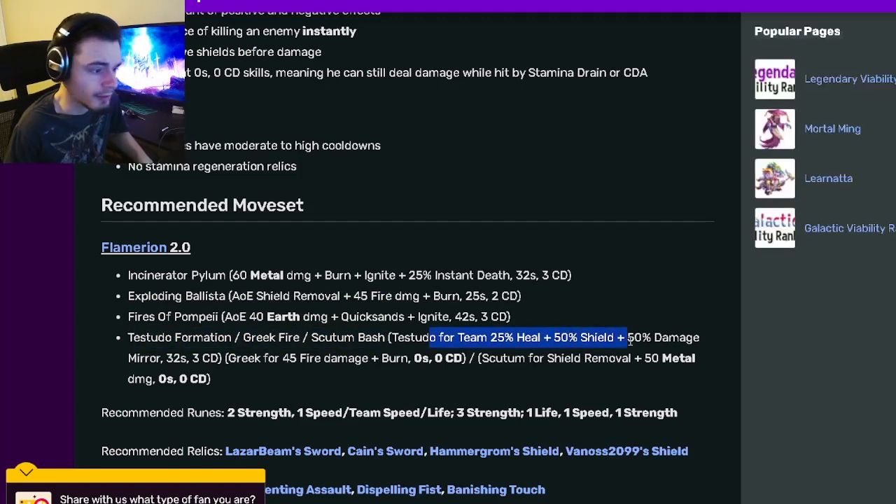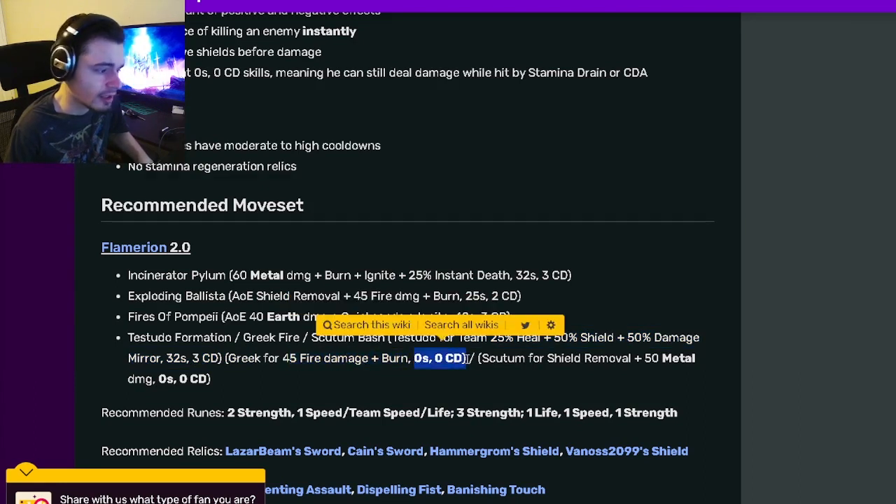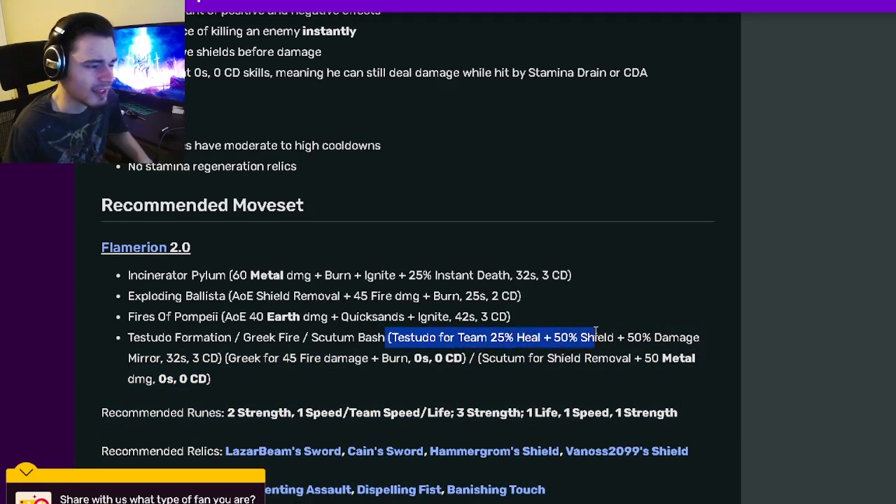Then you get to choose between three moves. The first has a heal with a 50% shield and 50% damage mirror — that's a team AOE move, very good. You can also pick a 45 fire damage with burn at zero stamina and zero cooldown, or a 50 metal damage with zero stamina and zero cooldown that also has shield removal. I would pick the team heal with shields and damage mirror — that is a very good move.